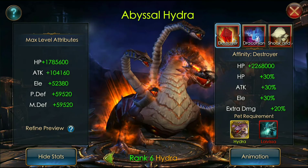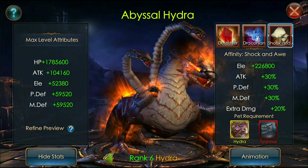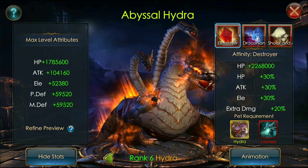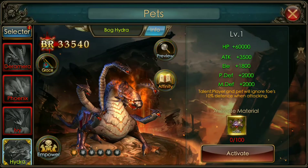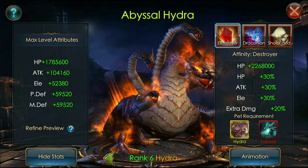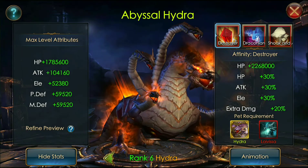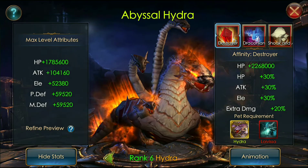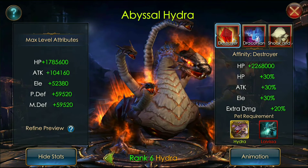The elementals are Loivisa, Raphael, and Tyras — all mythic pets that you need to get. I have them all. Look at the max level tributes: 1,785,000 HP, 1 million HP... actually attack 100,000, elemental attack 52,000.